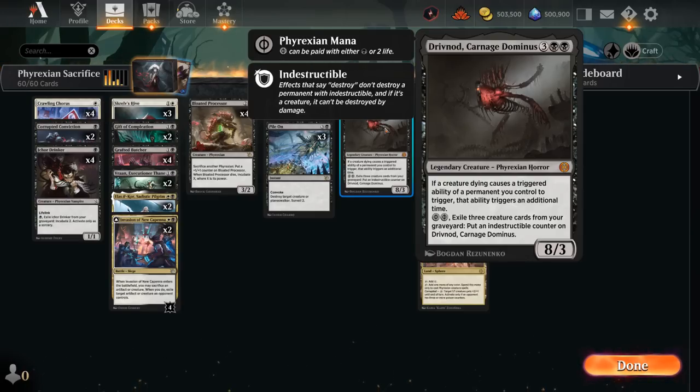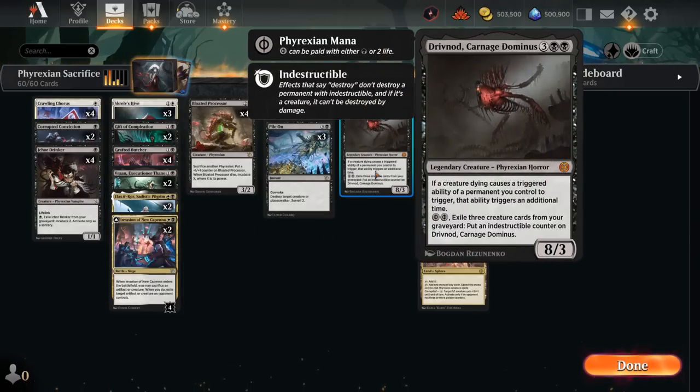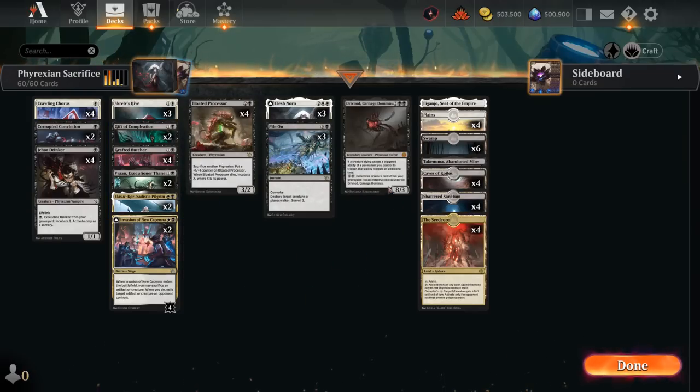We're playing Carnage Dominus as a one-off. It's an 8/3 Legendary Phyrexian — if a creature dying causes a triggered ability of a permanent we control to trigger, that ability triggers an additional time. So quite nice with Chorus making an extra 1/1, we can Surveil an additional time with Completion, and both Pilgrim and Vran also get to trigger an additional time. We can potentially protect it by making it indestructible by paying 4 life and exiling 3 creatures from our graveyard.